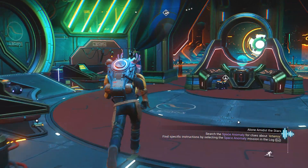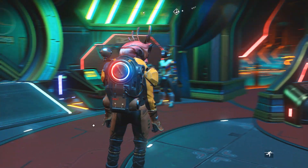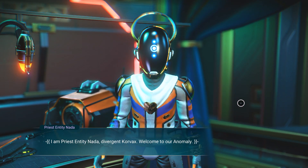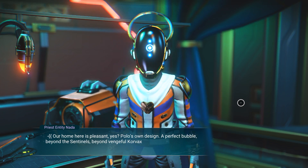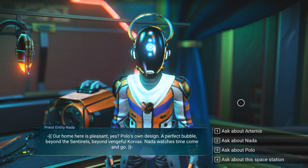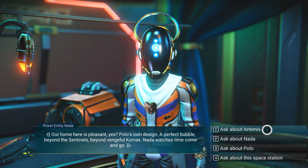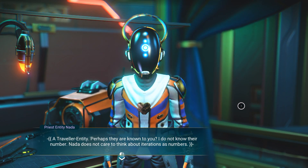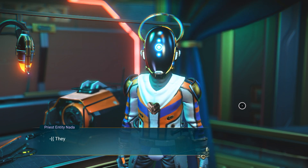Let's go to Nada real quick. This is Nada. The Gek over there, that's Polo. Nada says: 'Welcome to our anomaly, our home. Here is pleasant, yes. Polo designed a perfect bubble beyond the sentinels, beyond the vengeful Corvax. Nada watches time come and go.' Let's ask about Artemis. 'Traveler, perhaps they are known to you? I do not know their number — Nada does not care to think about iterations as numbers.'